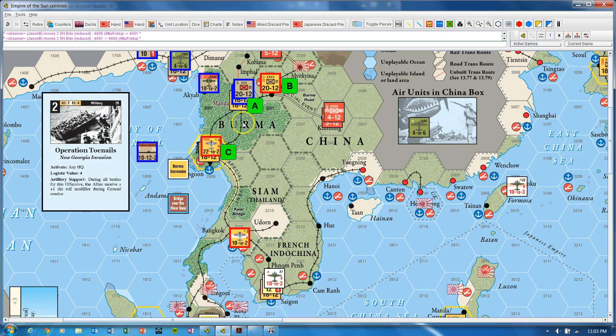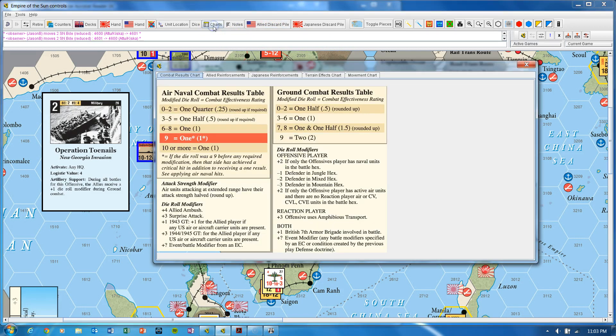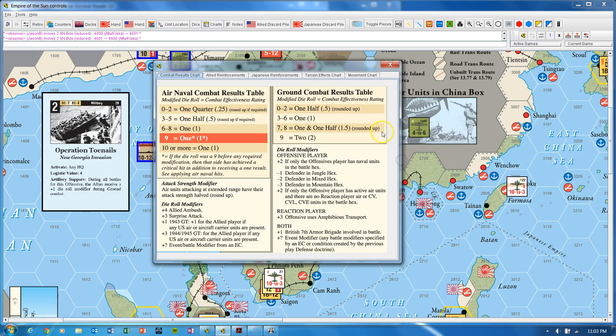This game is full of puzzles, and one of the puzzles is looking at trying to optimize combat. If I pull up the combat table — you can click on Charts near the top and then select Combat Results Chart — all the charts from the game are here. You can see there's quite a range: in air-naval combat, the low end of the range is doing one-quarter damage, then one, half, or full damage.